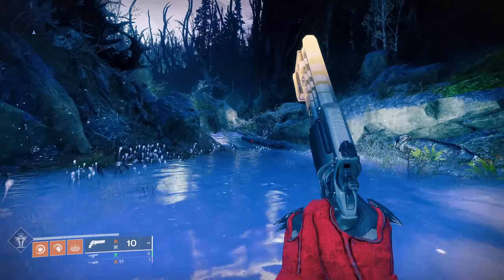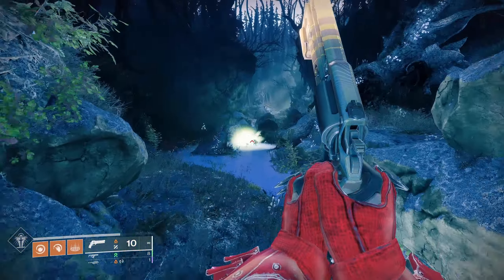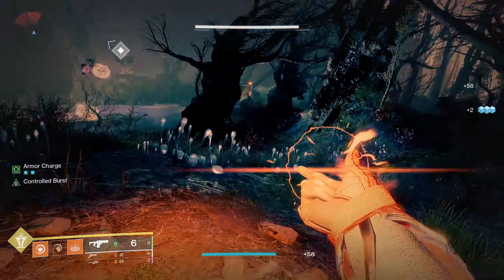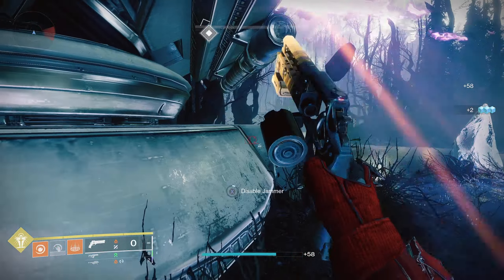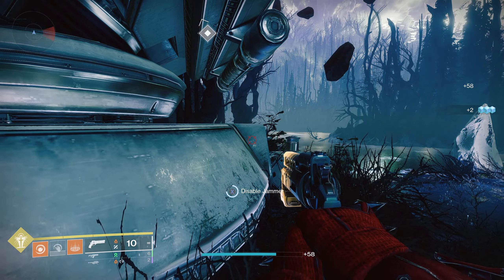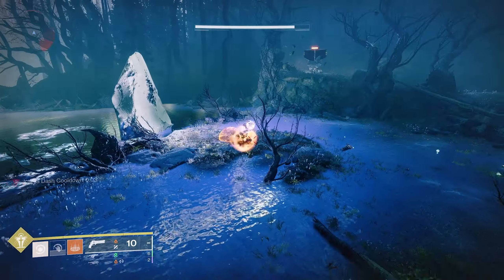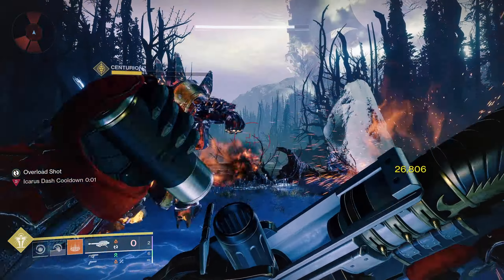Defeat all the enemies and deactivate the jammers — a new portal should open, so go through it. Same process until you reach a boss. Damage the boss until he puts up a shield, then deactivate more jammers. Once those last few jammers have been deactivated, defeat the boss and Archie will be set free from his cage, completing this week's quest.